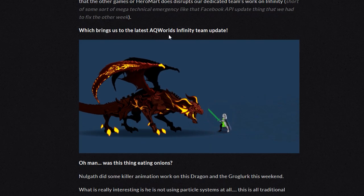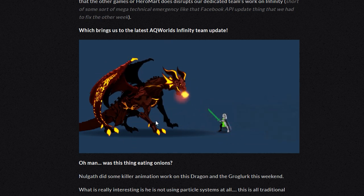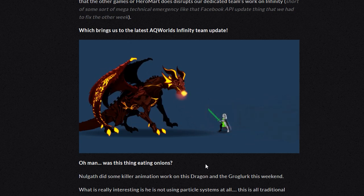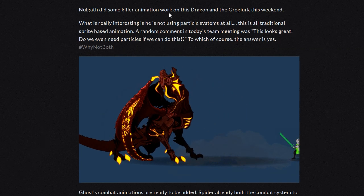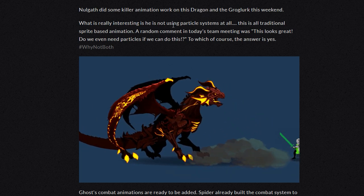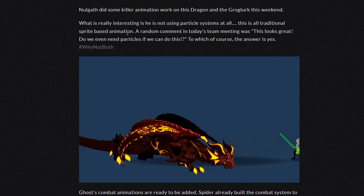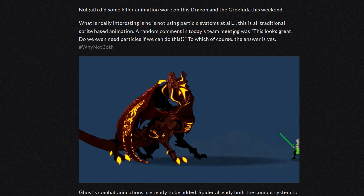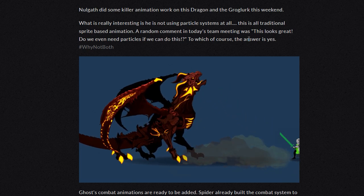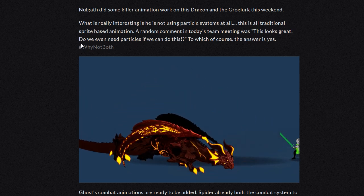Which brings us to the latest AQ World's Infinity team update. So, there's Akraloth breathing flames. Was this thing eating onions? Nalgath did some killer animation work on the dragon and the Grugluck this weekend. What is really interesting is he's not using the particle systems at all. This is all traditional sprite-based animation. A random comment in today's team meeting was, 'This looks great. Do we even need particles if we can do this?' To which the answer, of course, is yes. Why not both?